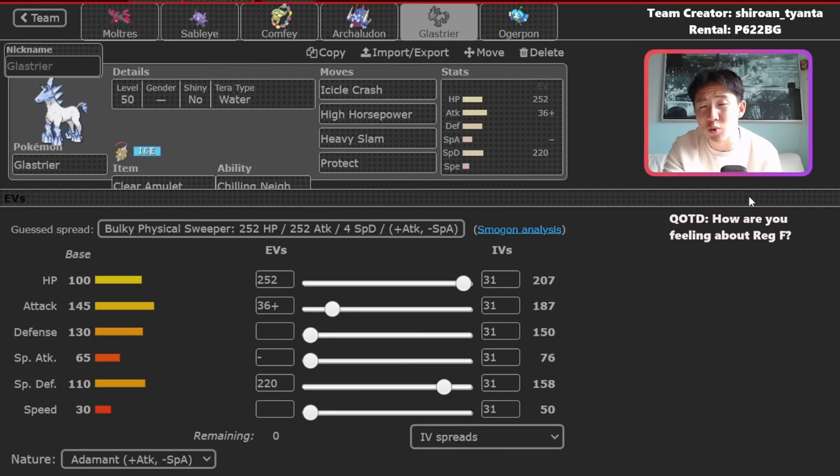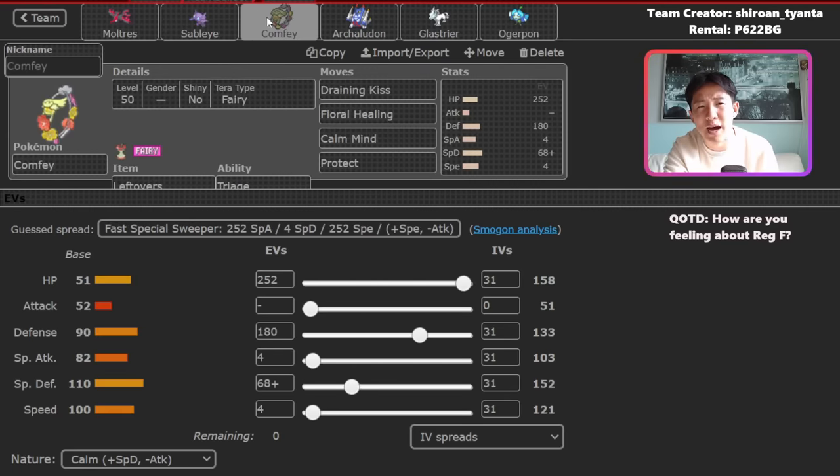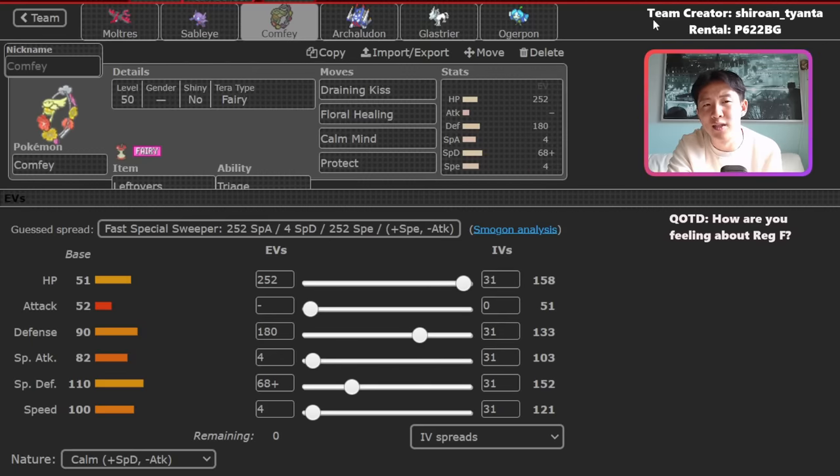In terms of ways of playing the team, I almost always lead Sableye — you have to have a very good reason not to. I'll go with one of the main attackers: Moltres, Archaladon, Glastrier, or Ogrepawn. The general framework is Sableye with one of these four, Comfey in the back, and then one of the remaining three sweepers as the final slot.